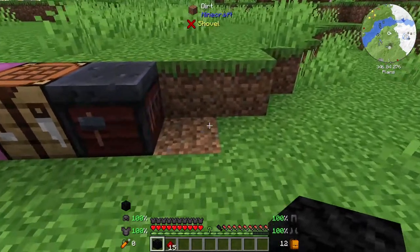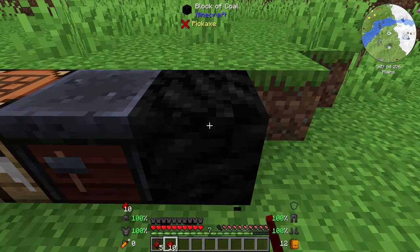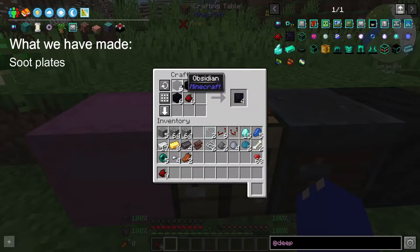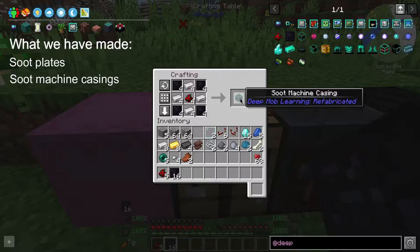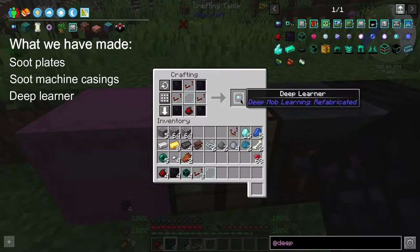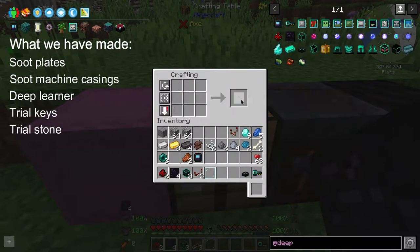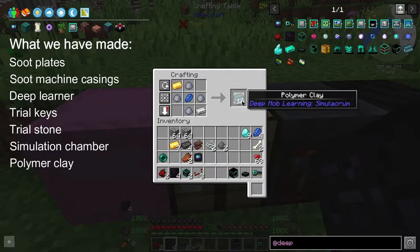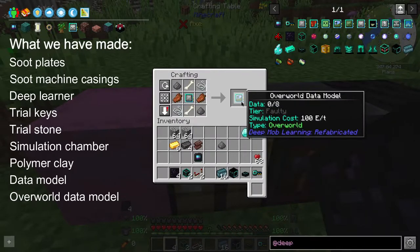Once you've got all of your materials, we're going to go ahead and place the coal block on the floor and left click the redstone onto the coal block 15 times to create soot covered redstone. We are now going to add this soot redstone to our obsidian to make soot plates. Once we have the soot plates we're going to be making four soot machine casings. Next we're going to make the deep learner, then two trial keys. We're going to use one of those trial keys to make the trial keystone, then make the simulation chamber, 16 polymer clay, and a blank data model. We're then going to take our data model and make the overworld data model.